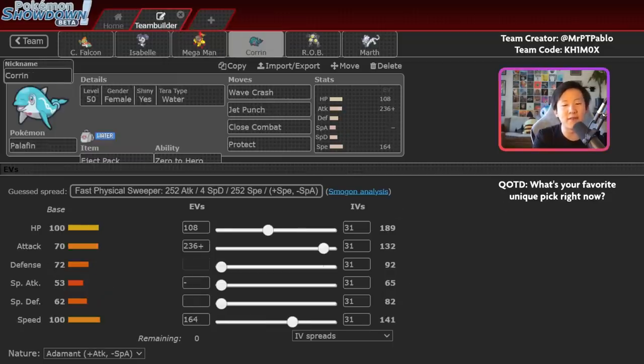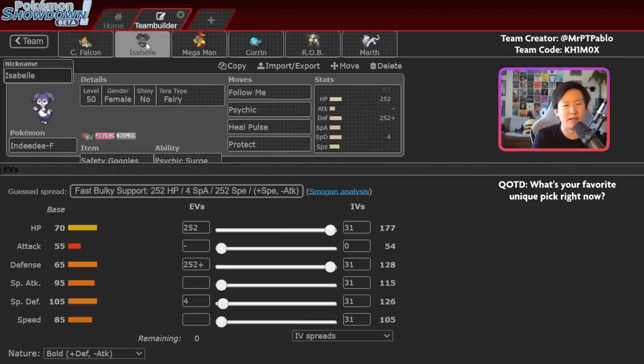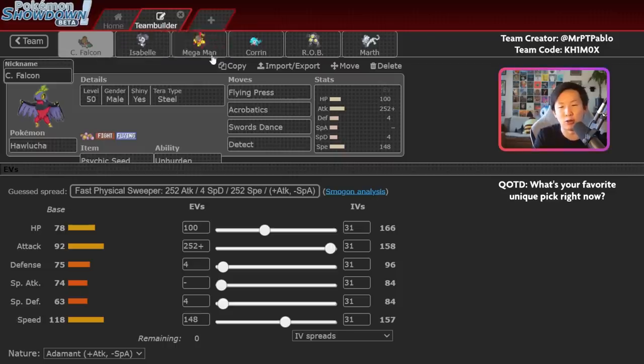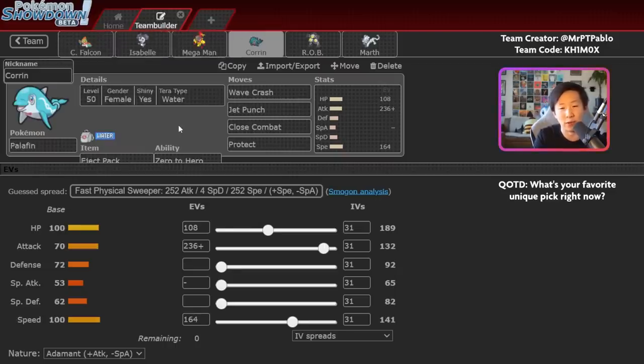The first interesting set to round out the team is a very fast Eject Pack Palafin with Close Combat. The idea is you can eject out before your opponent often gets a hit off into Palafin, because you're running a lot more speed investment than people generally anticipate. You might wonder why have Palafin with Indidee on the same team — often if you lead Indidee plus Palafin, you go Protect or Follow Me into Close Combat, eject out, bring in Hawlucha, and use Hawlucha, Indidee, and your third Pokemon in the early game, then sweep in the endgame with Palafin. Close Combat also gives new coverage people won't anticipate — most expect Haze on that slot — and it's really good into Dark-type Pokemon, especially with all the Ruin Pokemon right now.